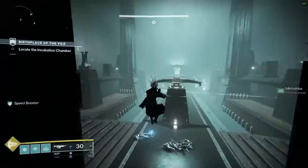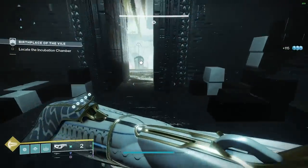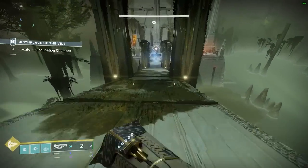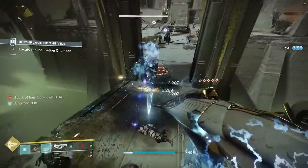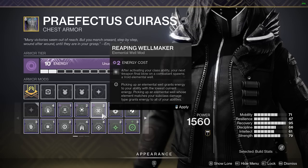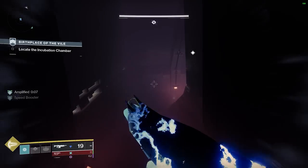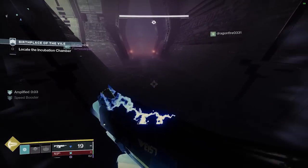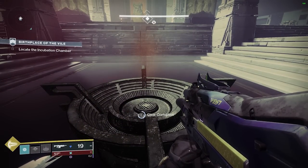For void, I'd highlight Well of Tenacity. With the recent resilience buffs giving 40% damage reduction at 100 resilience, Well of Tenacity stacks on top for 50% damage reduction — and it lasts six seconds when you pick up a void well. For Day One Vow of the Disciple, pre-resilience change, the entire team ran Reaping Wellmaker — which guarantees a void well drop if you use your class ability and get a weapon kill — combined with Well of Tenacity and Seeking Wells. So everybody's wells tracked to everybody and gave everybody resistance. Those are my most underrated void mods.